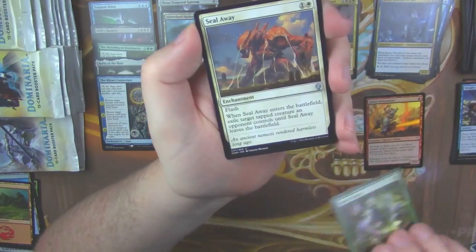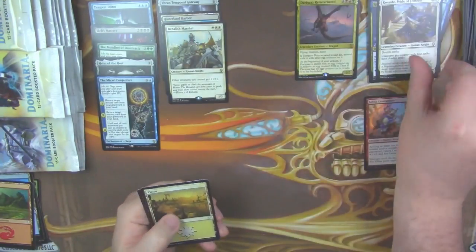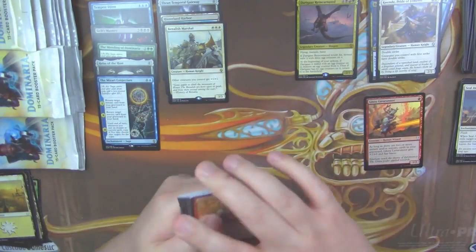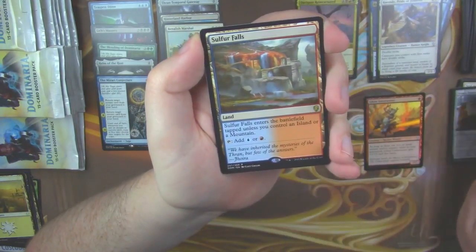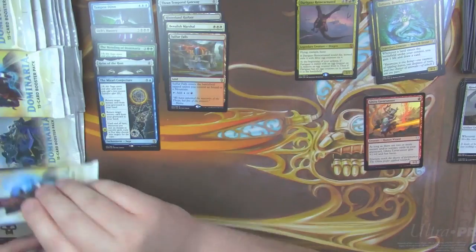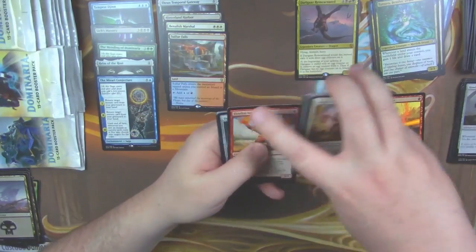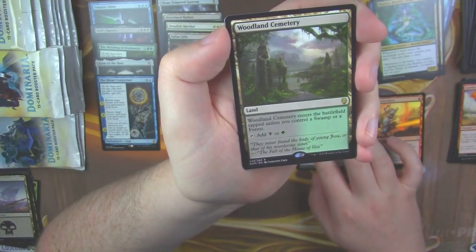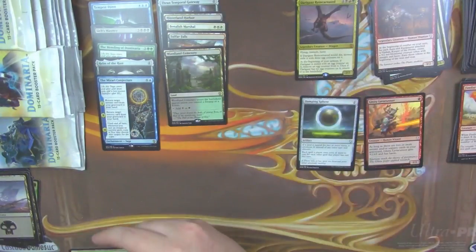Another Spore Swarm, Seal Away — very good uncommon — and our rare here is Benalish Marshal. Konda, Urza's Tome, Howling Golem, and a Sulfur Falls as our rare, with a Tatiova. Another Spore Swarm — Fire Fist Adept, Damping Sphere — our first Damping Sphere — and a Woodland Cemetery.